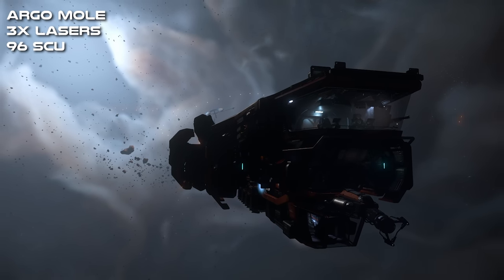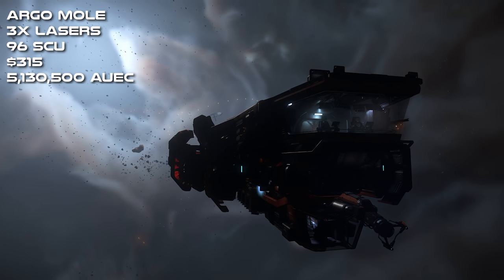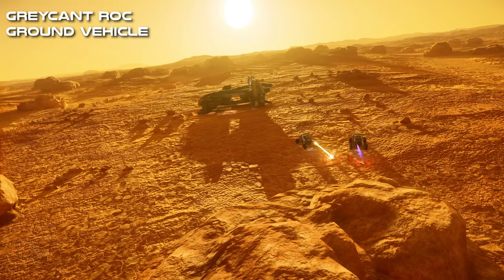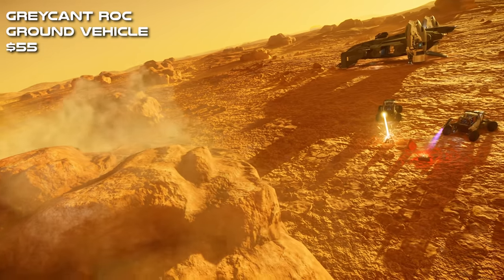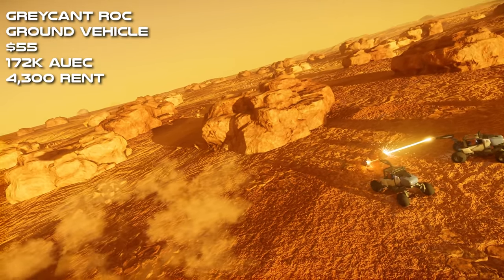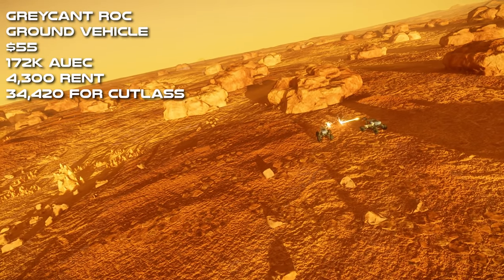The Argomole is a multi-crew miner with three lasers and three times the storage capacity of a Prospector at 96 SCU. It costs $315 to buy on the website or 5,130,500 Alpha UEC to purchase in-game, and it is currently not available for rent. Next is the Grey Cat ROC, a ground vehicle that mines medium-sized rocks containing gems. It costs $55 on the website or 172,000 Alpha UEC in-game, and rents for 4,300 per day. Since you need another ship to carry it, a Cutlass will rent for 34,420.